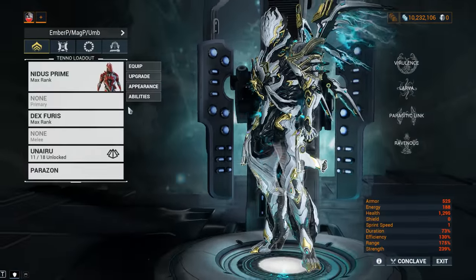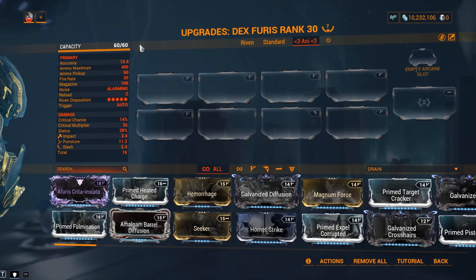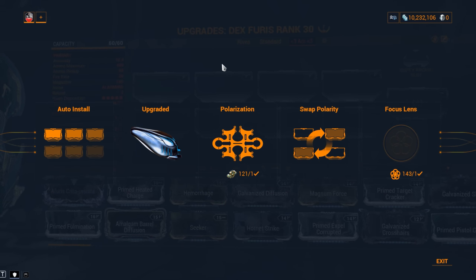Let's take a closer look at stats. Mod capacity is going to be 60 out of 60 as soon as you get this one from the event, because this weapon comes with an Orokin Catalyst already installed — so you're already up 20 plat on this one. You don't have to buy, farm, or craft the Orokin Catalyst. This was one of the reasons why I played a lot with the Dex Furista while I was Mastery Rank 7 or 8 — I didn't have the resources to upgrade my weapons back then, so having it already installed was a pretty huge deal. And the weapon slot comes with it as well.